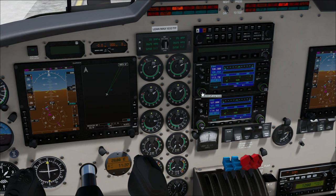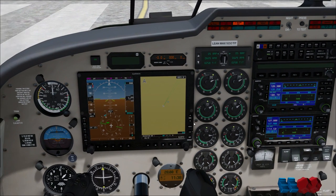Let me check whether we need 114.5 up here — actually, up here we're going to tune in the ILS for the airport we're landing at, which is 108.7. That's tuned in. Let's bring up the topological data — you can see all the mountains in the area that we've got to fly over.